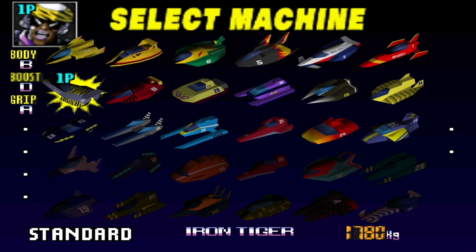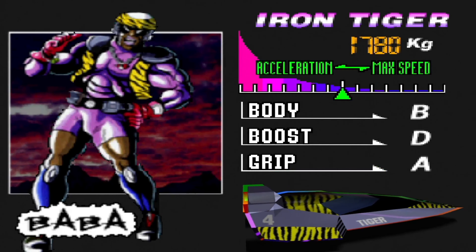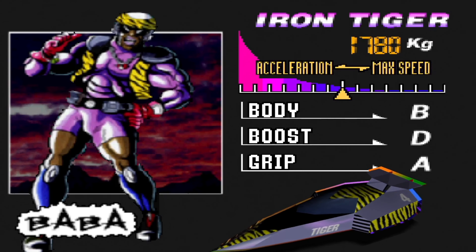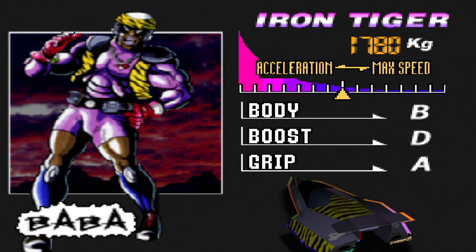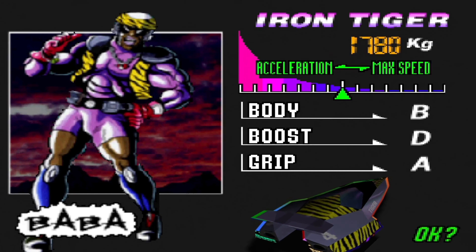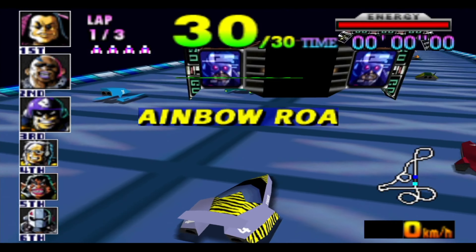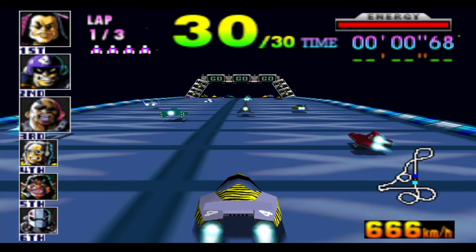Let's go for start number four, the Iron Tiger. Also a pretty well-balanced-out machine, if I do say so myself. The Iron Tiger is actually driven by Baba, who's let's just say very eccentric. But most of all, he's actually a part of the F-Zero Academy — the kind of guy that was born and raised to become an F-Zero racer, and he's the representative of the Academy to show they can produce F-Zero pilots.